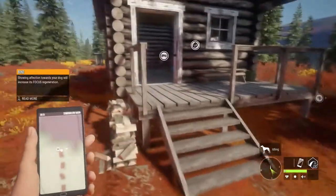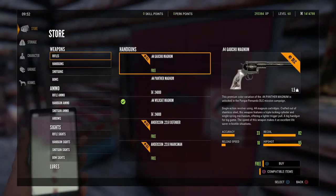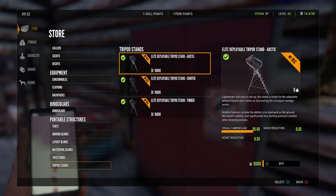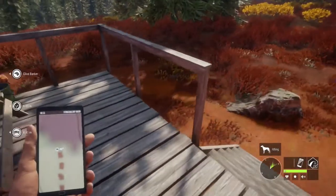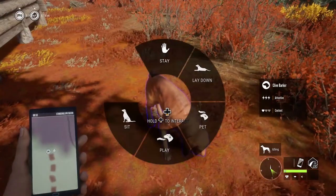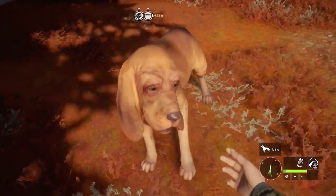Let's see — do we buy treats from here? Let's look in the store just in case it's down the bottom. It might be in the kennel. How do I give you a treat? It says to make sure you have treats on you. I don't have any treats. I can play with you though — there we go, he's a good boy.